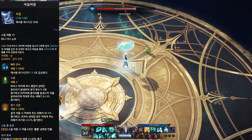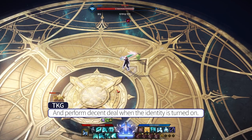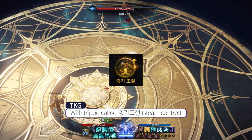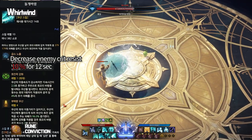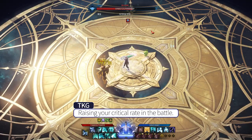The first additional skill is Sakselbaram. Sakselbaram has decent stagger and performs decent damage when the identity is turned on with a tripod called Zingijozor. Next up is Dolgebaram, which is also quite an essential skill for raising your critical rate in battle.